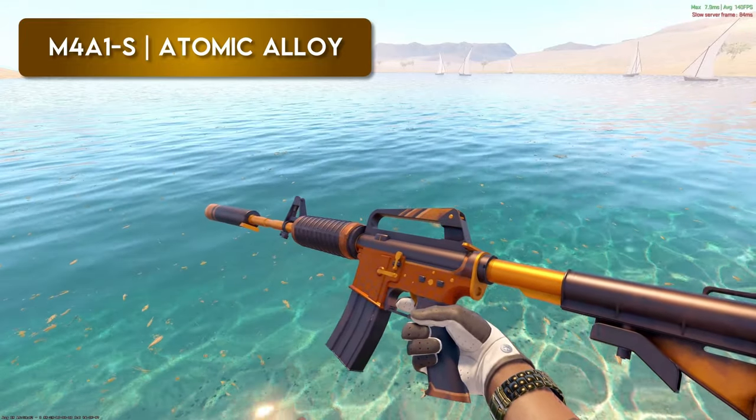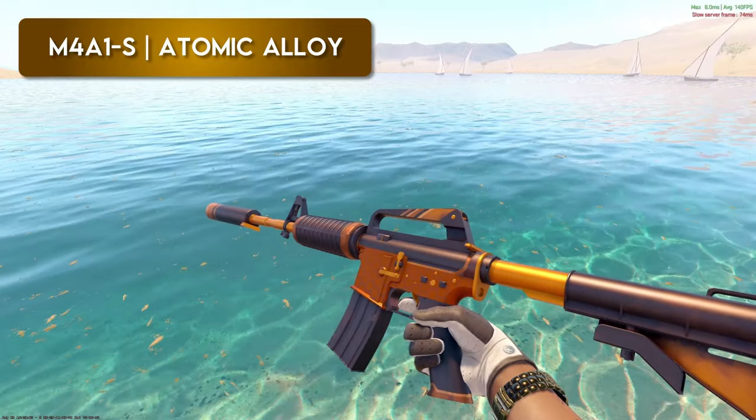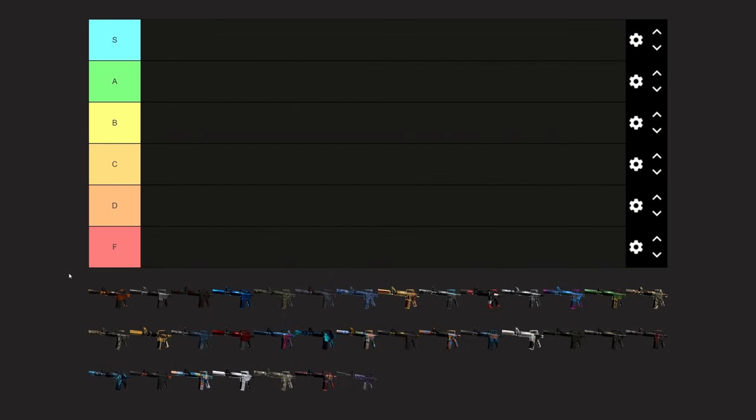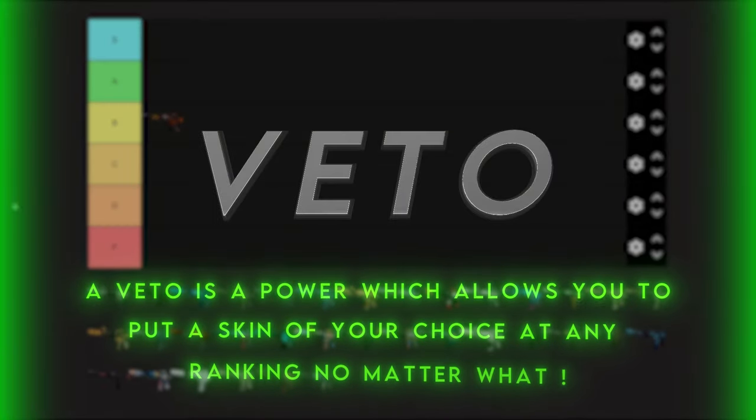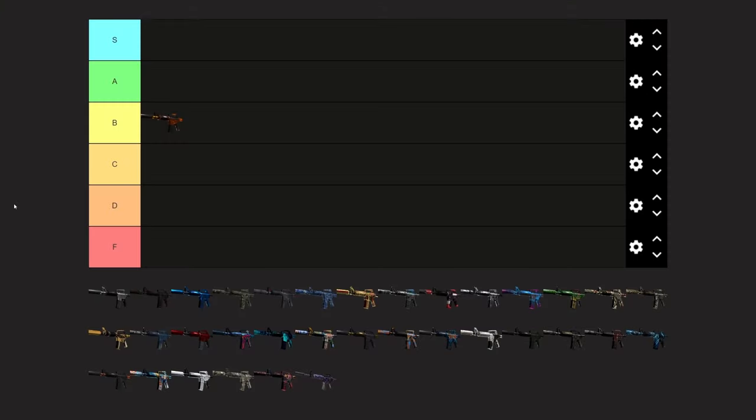I agree. Starting it off, I would probably set this maybe high C tier, low B tier. Yeah, I agree — I was thinking low B as well. Should we just throw it in B for now and push it down later? Yeah, we can do that. Are we doing one veto again? Yeah, one veto each.